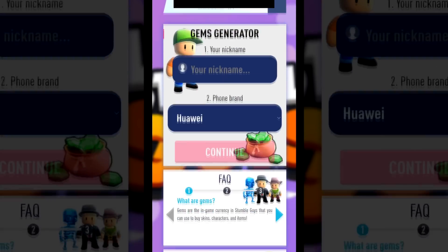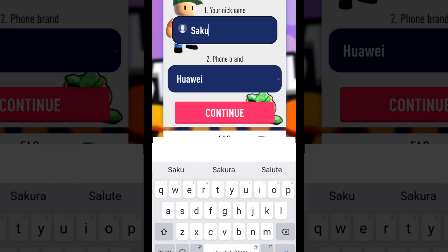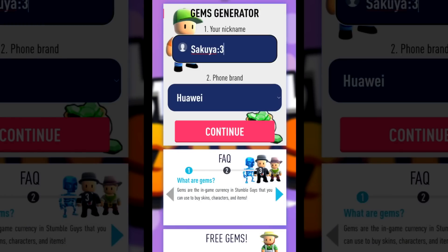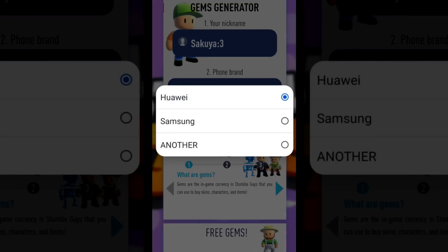Alright, and we've been redirected. As we can see, here's the gem form. In the first field, we need to enter our in-game name so that they can find our account. It's quite logical — they need to know which account is using the website. Okay, name entered. In the second field, we need to select the phone brand we're playing on. We have a choice of Huawei, Samsung, or another. I'll choose another, because I'm not playing on a Huawei or Samsung smartphone.